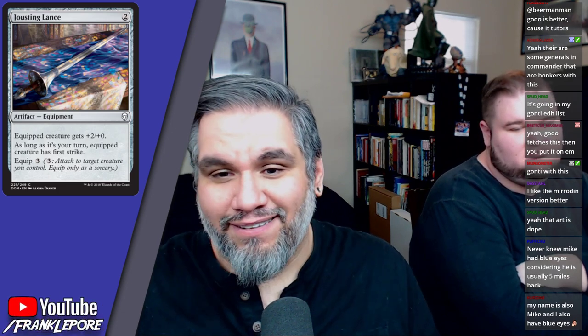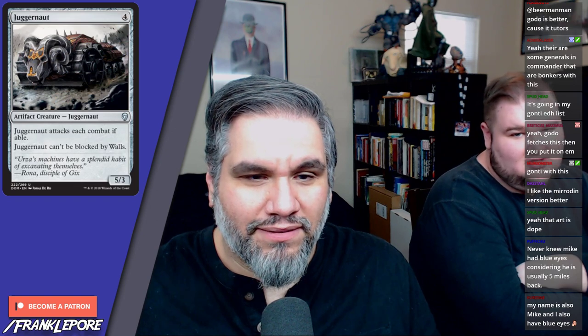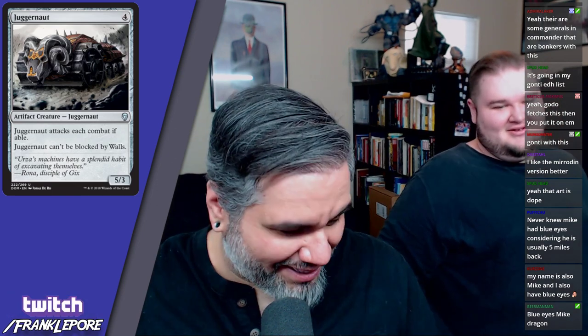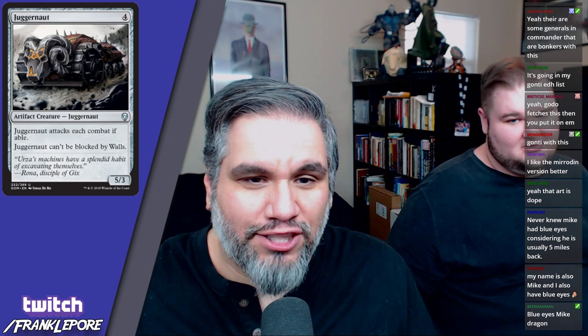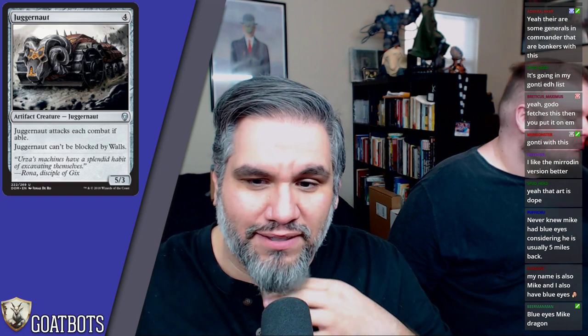Juggernaut — four mana for a five-three. We all know what Juggernaut does — attacks each combat if able. Funny enough, Juggernaut can't be blocked by walls, which is actually relevant now because they brought some walls back for this set for nostalgia purposes.